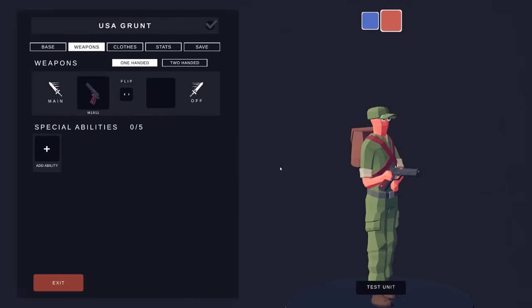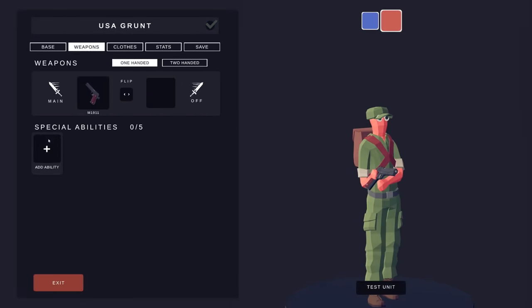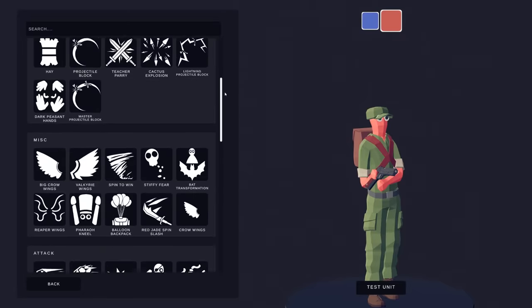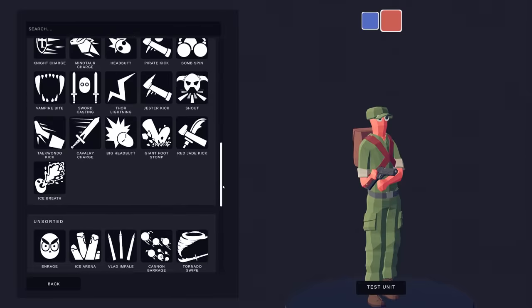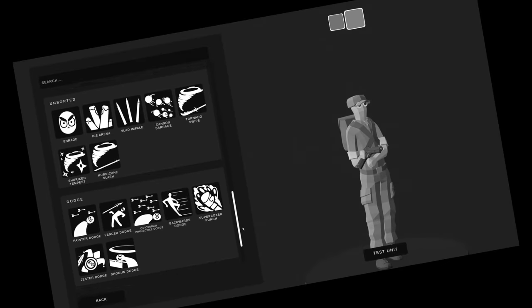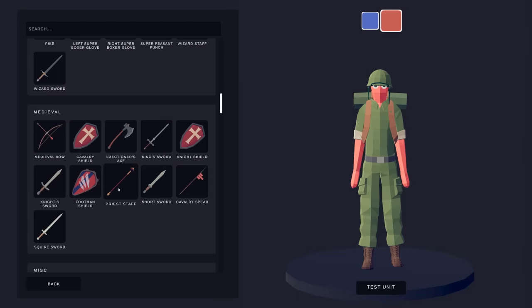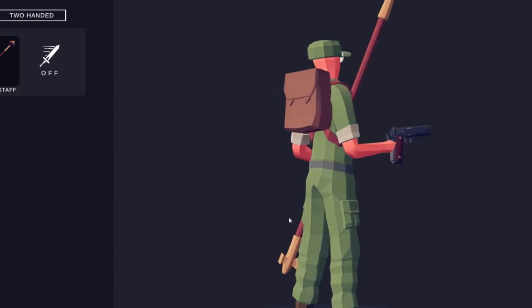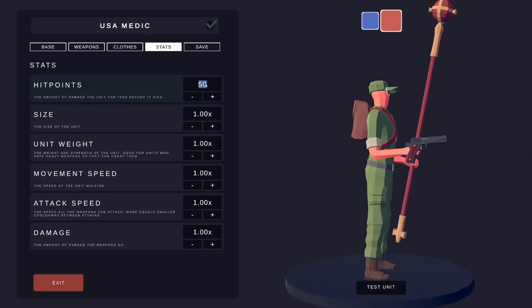Now his abilities — there's got to be healing, right? Because the priest has a heal. How is there not a healing ability? Well, that sucks! Oh, there it is — the priest staff. So we're going to give him a priest staff. We've got to make sure we give him decent health so he can stay alive. He is a medic, after all.